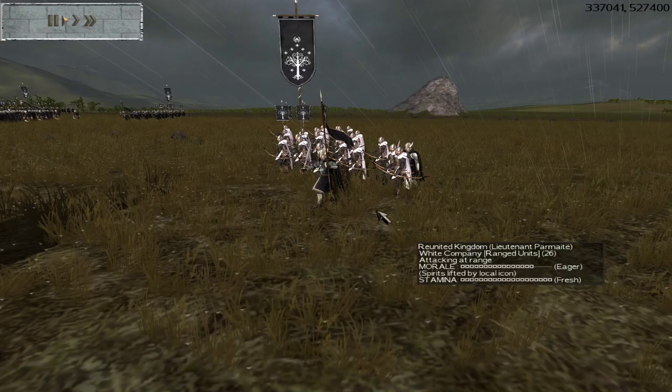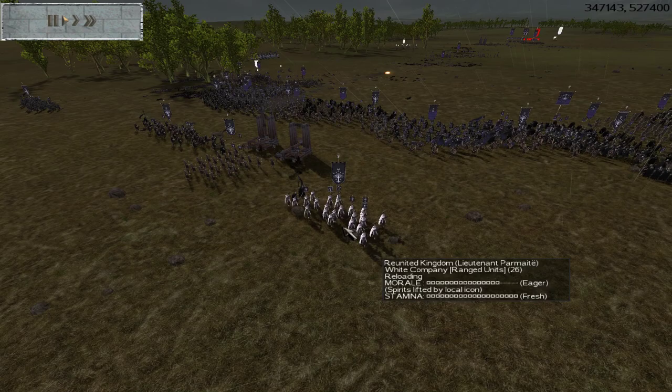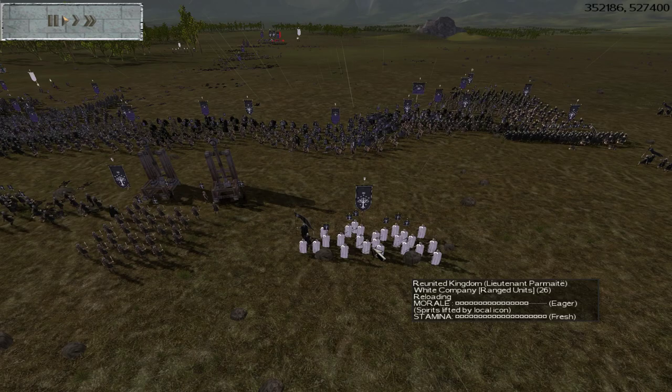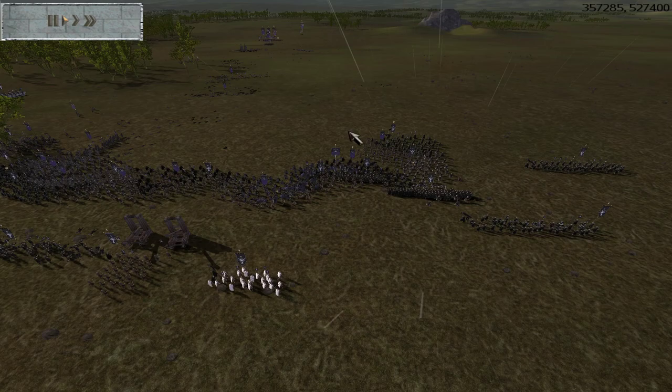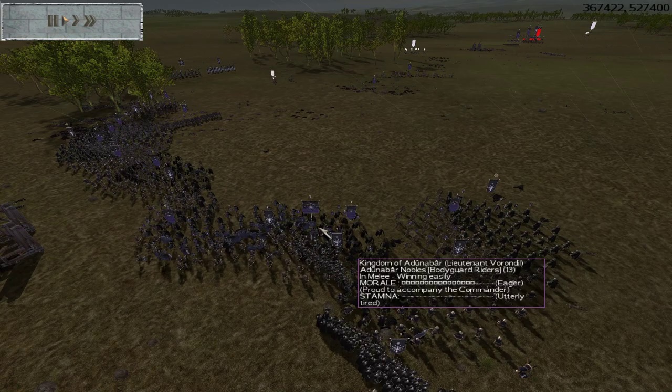The other archer unit here is the White Company — another bodyguard unit you can train at Emin Arnon, and you'll get a family member out of it. It's a very strong unit, and something you may want to use in melee if the situation is right. But be careful — we've got some dangerous units running around, including heavy cavalry and Uruk Berserkers who could theoretically tear through this infantry unit, so don't let them get hurt too badly.